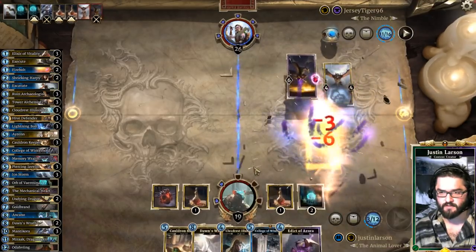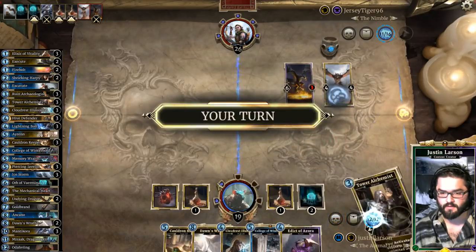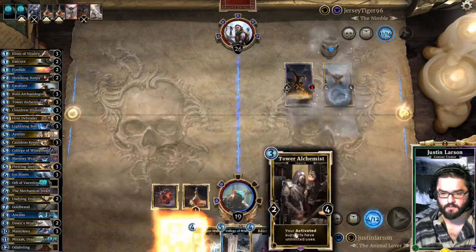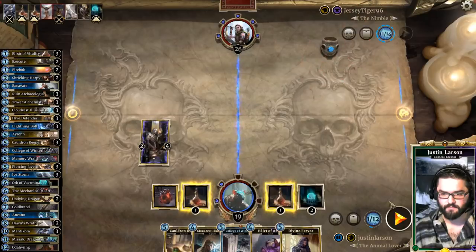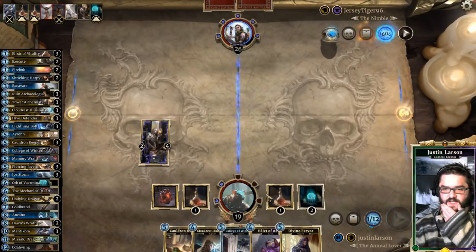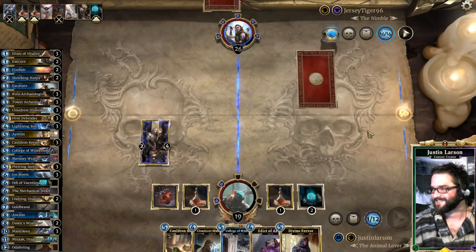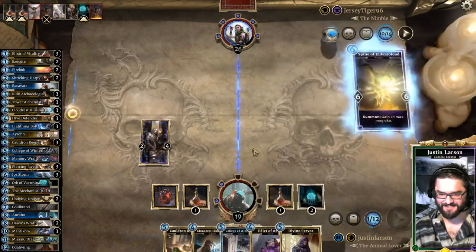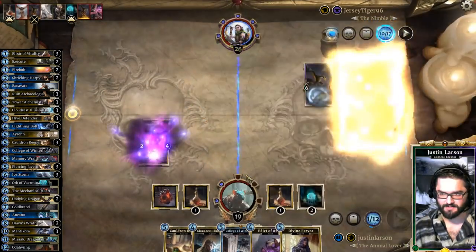This looks great. Divine Fervor — forgot to gain life, that's okay, we'll be okay. Sandra's booing at me for my awful plays. We're almost there — Suppressed, that was the last card.